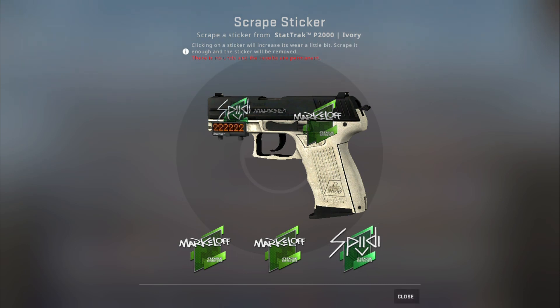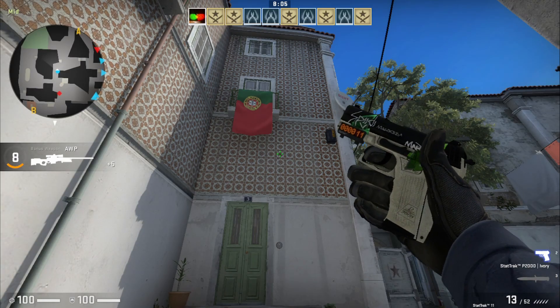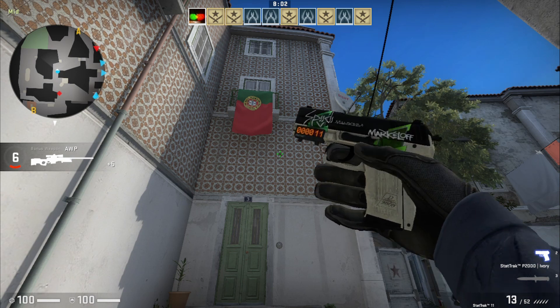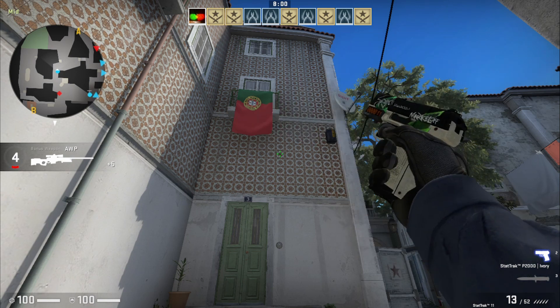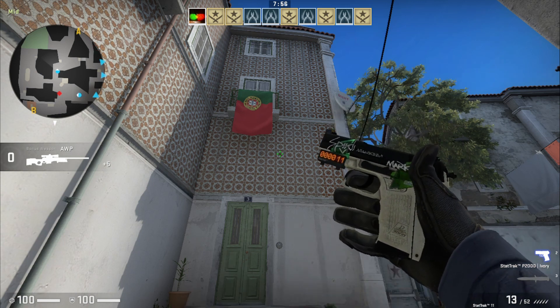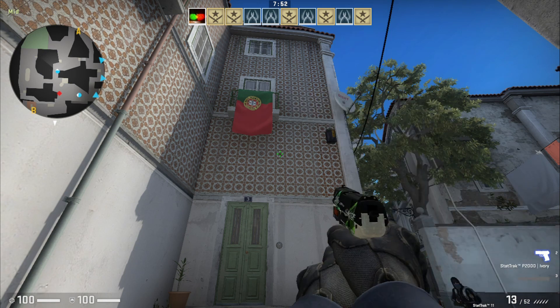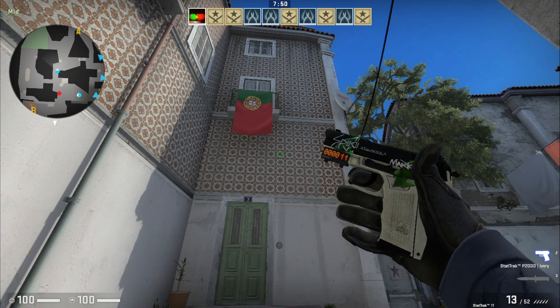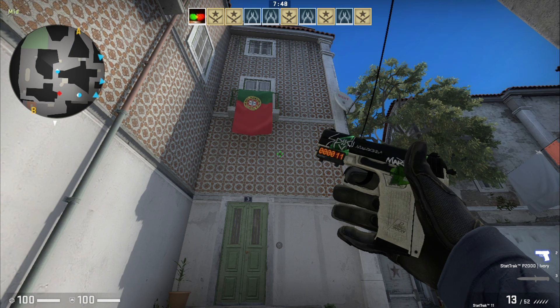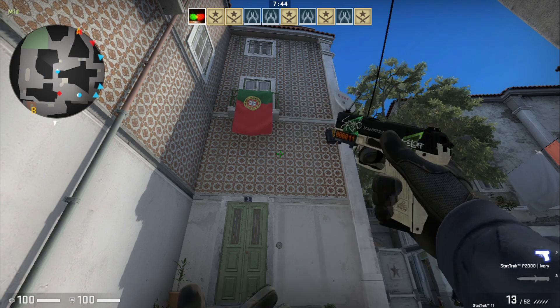Let's see how it looks like in a real match. So this is the skin that I just scraped — the Markloft sticker almost until completion. As you can see on this kind of stickers, what you revealed is the signature. You lose all the color and only the signature stays a little bit.